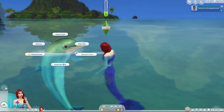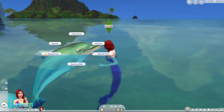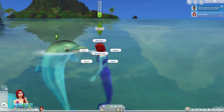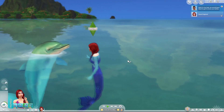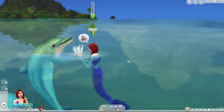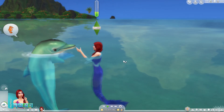Oh no, he doesn't want to do a trick with us. Okay, talk to Fred — we gave him a kiss! Can we dance? This is totally adorable, I love it. How freaking cute!